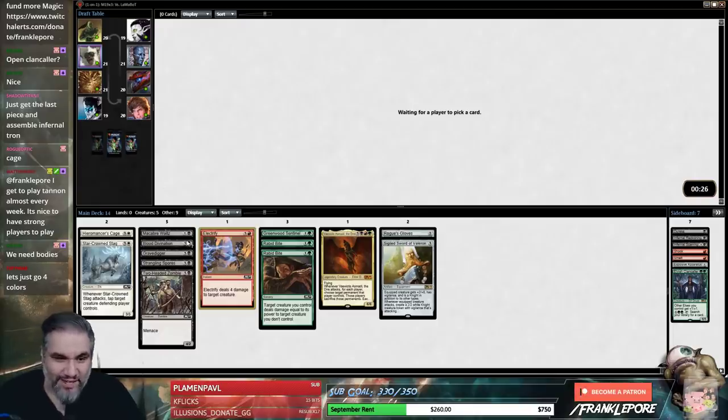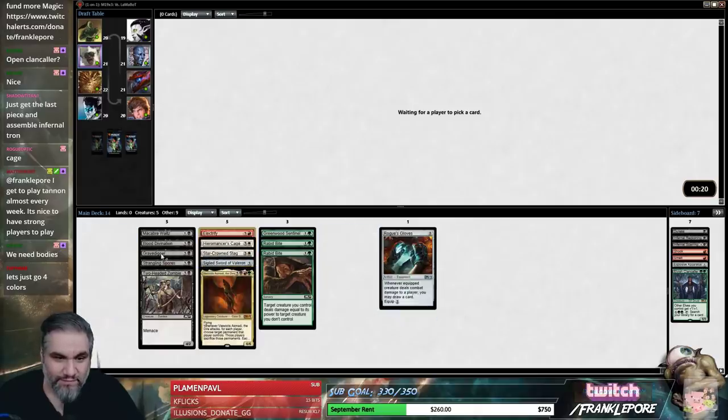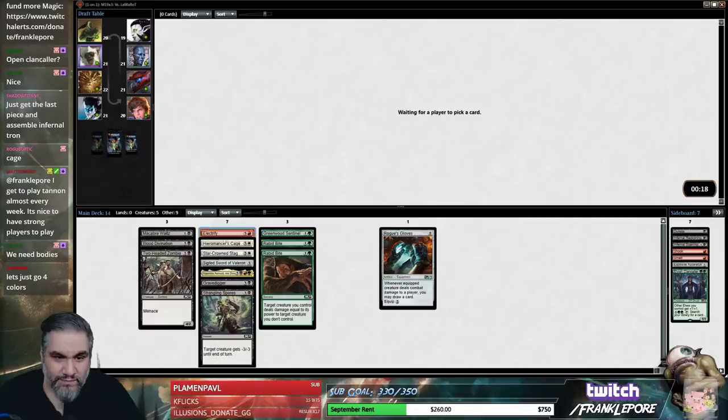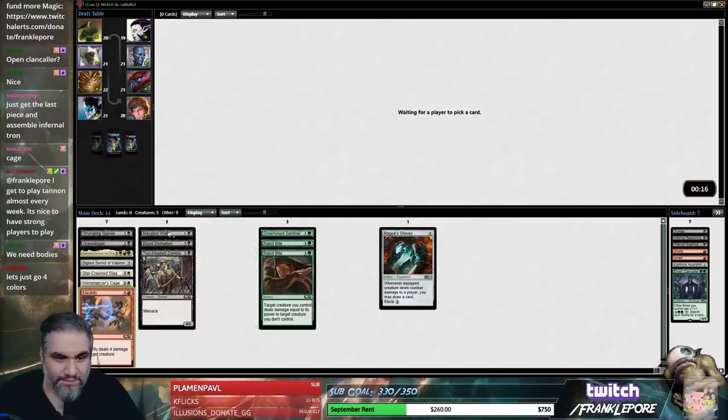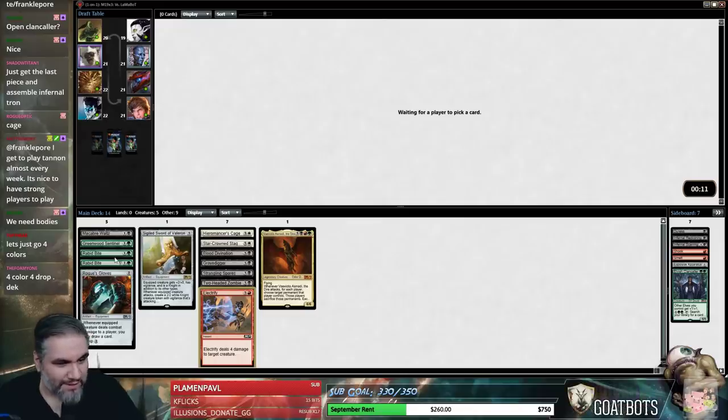We got some pretty good cards in our deck. Let's put our top-tier gems over here — these are all pretty top-tier. We do have five creatures though, so we probably want some more. Yeah, it's the old four-color, four-drop deck. A classic.